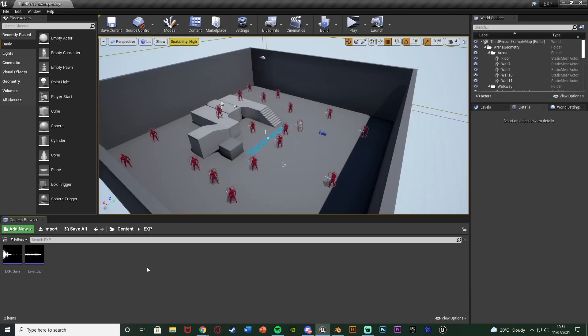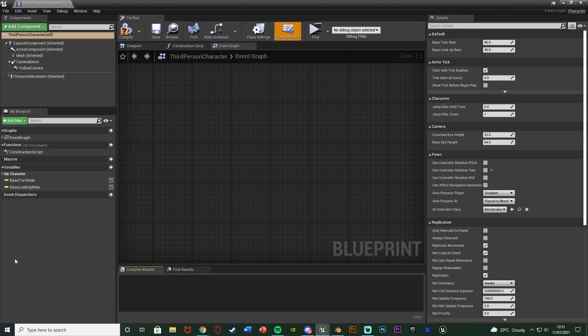The first thing we want to do is import our sound effects, which we're going to use for gaining XP and leveling up. I'll leave a link in the description to the two I'm using. Next we want to open up our character blueprint — for me that's content, third person BP, blueprints, third person character — and in here all we want to do is create some variables.